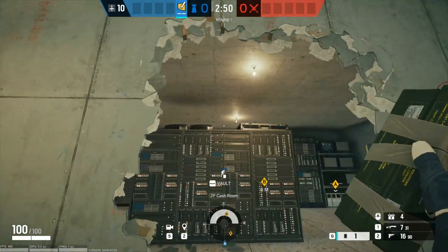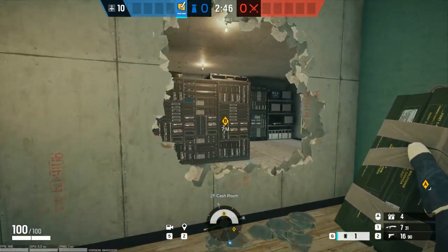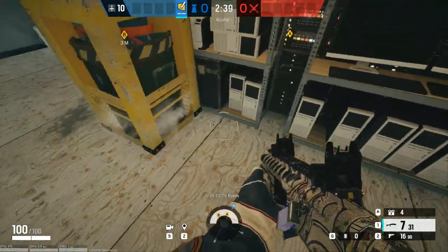The whole play is basically just playing A with an operator that has a nitro cell, and throwing it over this rack — being able to kill anyone in this area, specifically people planting right here.